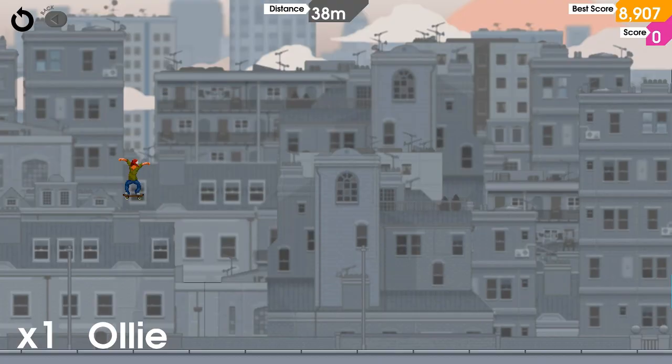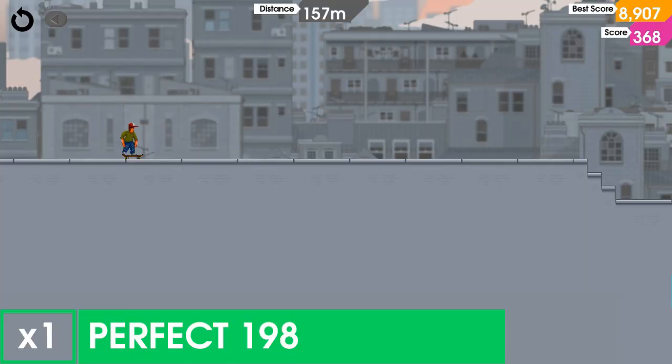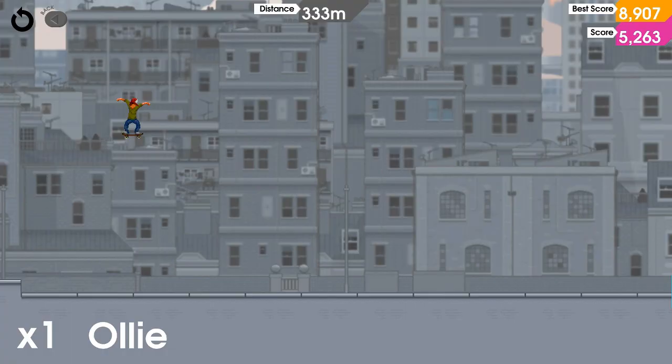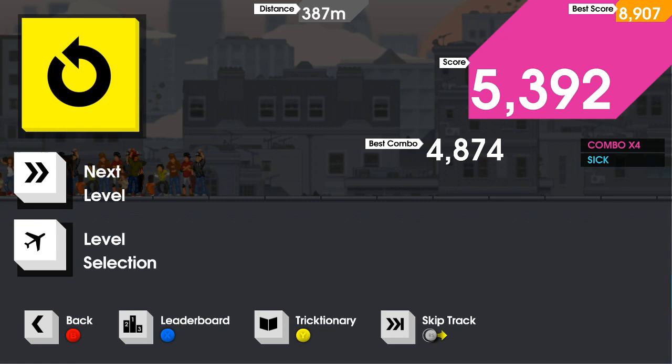So we can get two kicks, start things off, do an ollie into a sick land. I don't know why I'm getting so many sloppies - I actually had just done a couple of runs of this before I started and I was getting nothing but perfects. I think it's because I'm just hitting A slightly too late when I do my landings. We obviously want to focus on trying to get combos whenever possible. There is definitely an element to this that feels a little bit Guitar Hero-ish is the right way to say it.